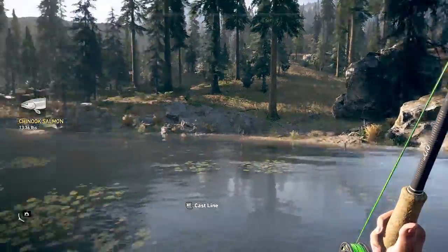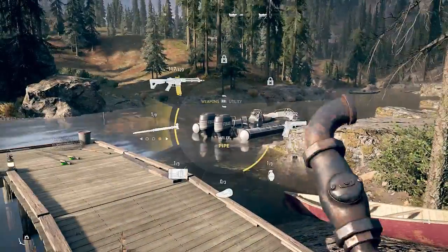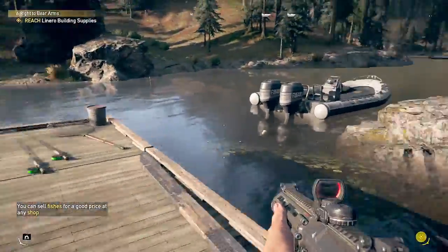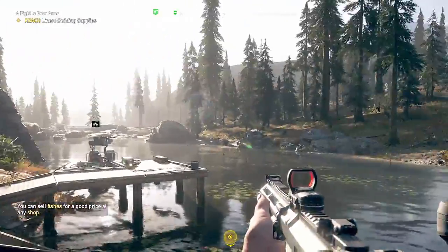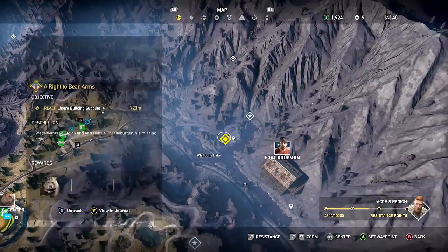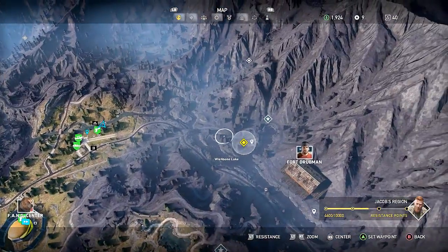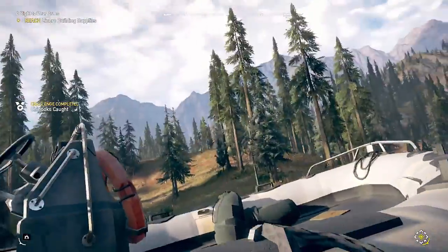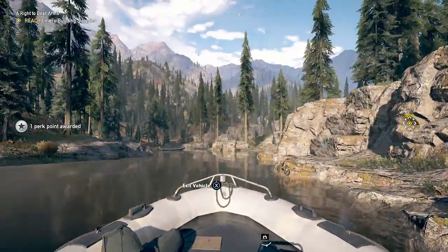Alright, let's go save Cheeseburger. Where's building supplies? Maybe we should look at it on the map — that's all the way over here. Where's the river go? The river goes all the way, so we can just take a boat there.